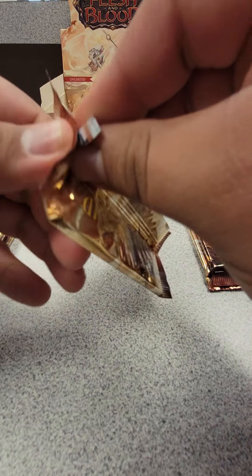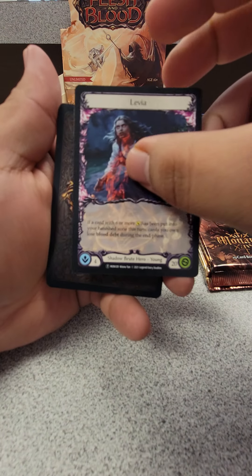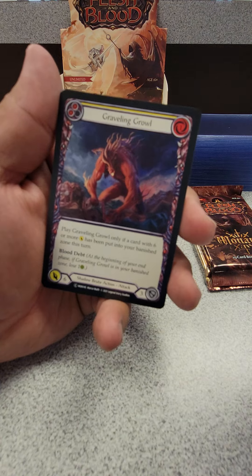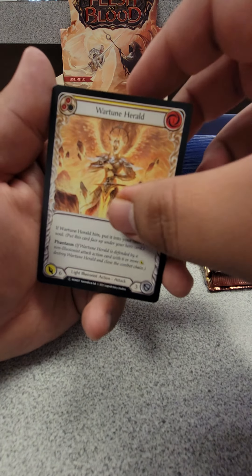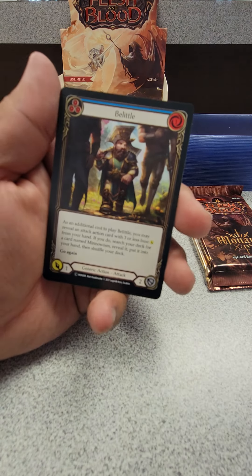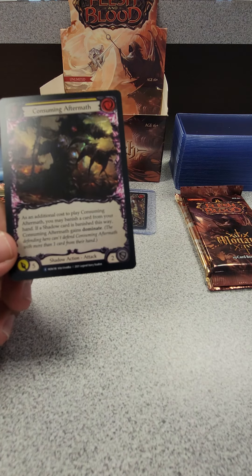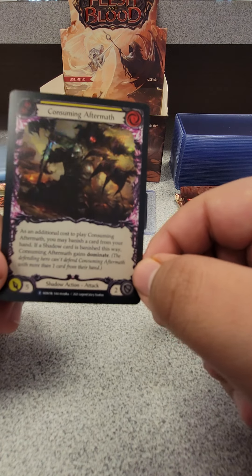Getting down to the wire — six more packs. Ravenous Meat Axe with Levia in the back. One, two, three. Time Skippers, Consuming Aftermath, Unhollowing Rites, Rift Bind, Graveling Growl, Arcanic Crackle, Herald of Ravages, Take Flight, War Tune Herald, Minnowism, Pound for Pound, Rising Solar Tide, Belittle, Rallying the Rearguard, and Consuming Aftermath — wow, that looks nice. Wait — okay no, that's Doomsday. I thought I saw Consuming Aftermath but it's still a nice-looking card.